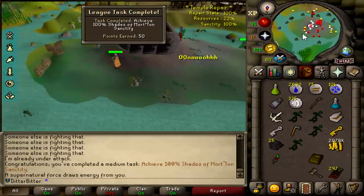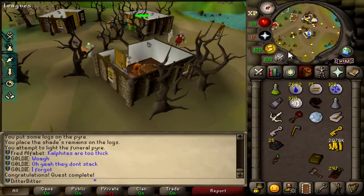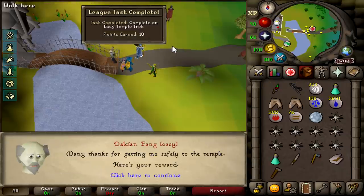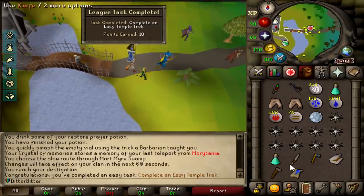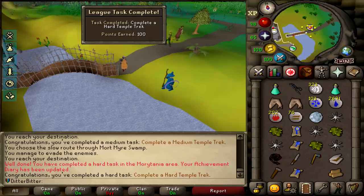Achieve 100% Shades of Morton sanctity - 50 points. And that is Shades of Morton done as well. That's not a task, but I just wanted to get it done regardless. And that is an easy Temple Trek done for 10 points, and that is a hard Temple Trek done - very easy. 160 points from all of that.